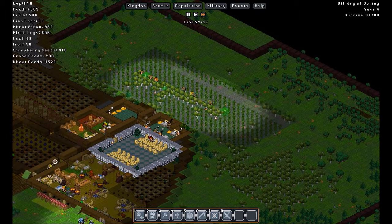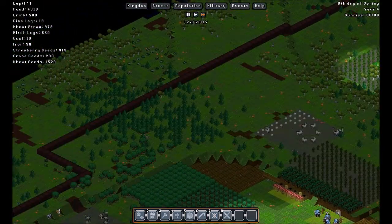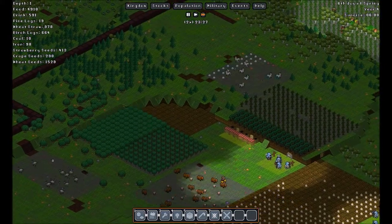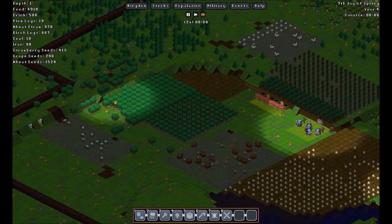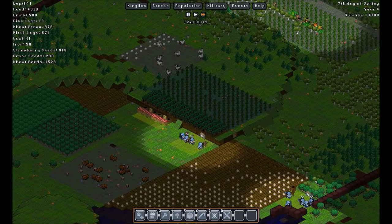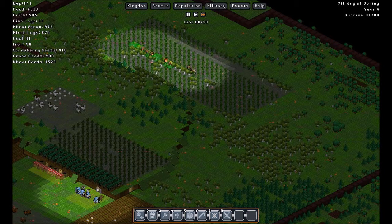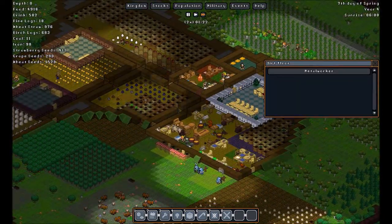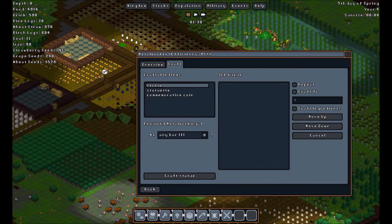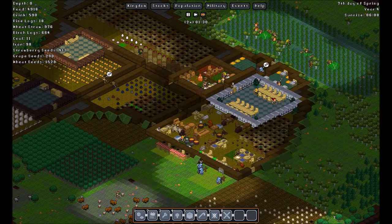Let's see, they're taking Birch logs — that's a lot, 657. Maybe just suspend this. How am I doing with Pinelux? Not too well. How am I doing here with the Metalworker? I want to make another one of this out of Platinum. Let's do it.